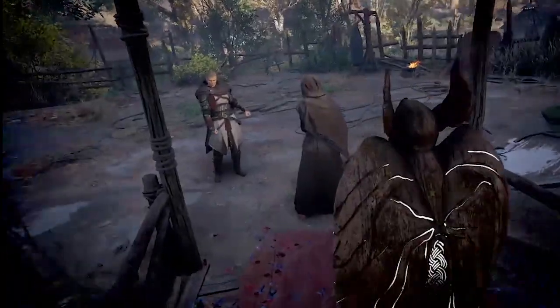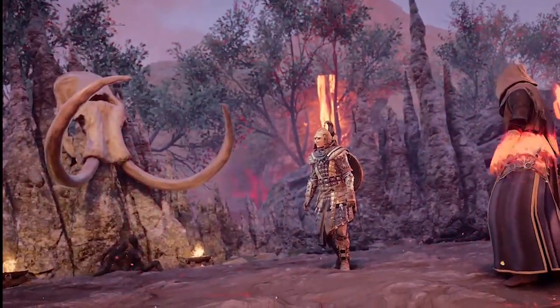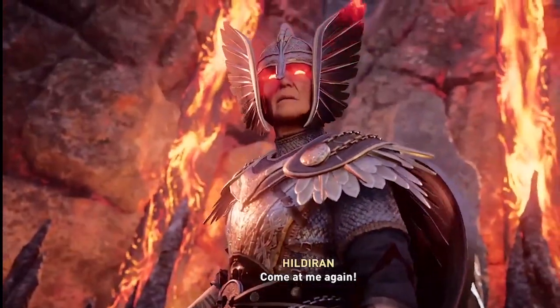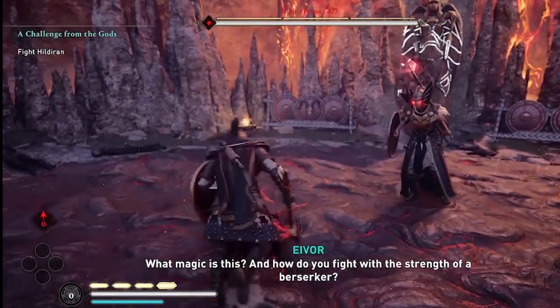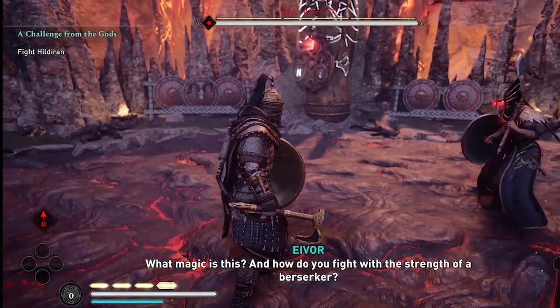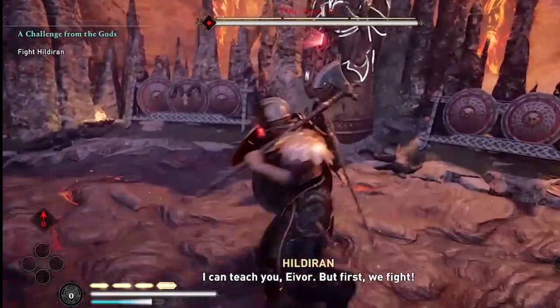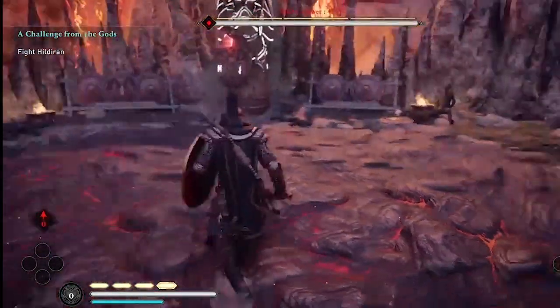Welcome to Assassin's Creed Valhalla. Amber here with a video showcasing the Hildurin boss fight that you will encounter when you begin the mastery challenges in the new 1.2.2 update. The skill I'm going to be using a little bit later in the video to slow down time and dodge her attacks is Brush with Death, and at the end of the video I'll show you where that is on the skill tree. Enjoy.